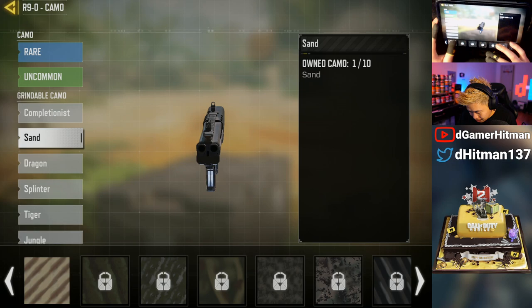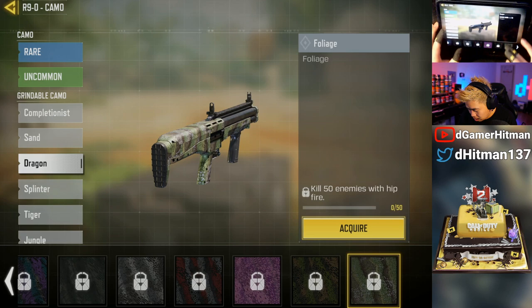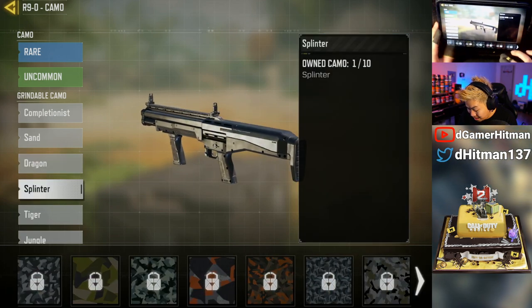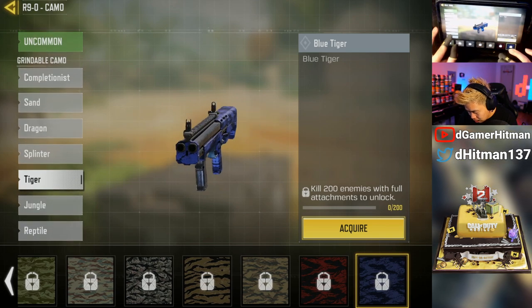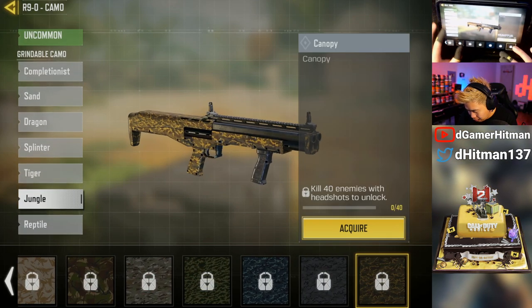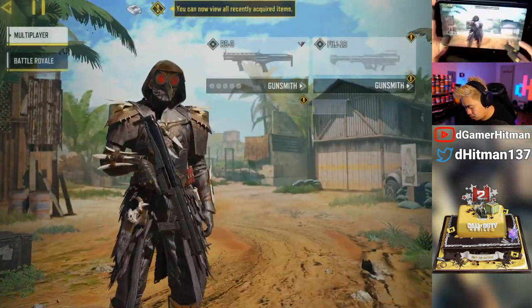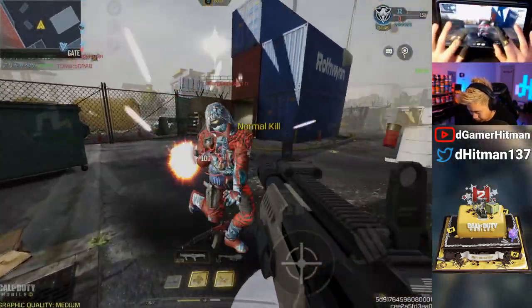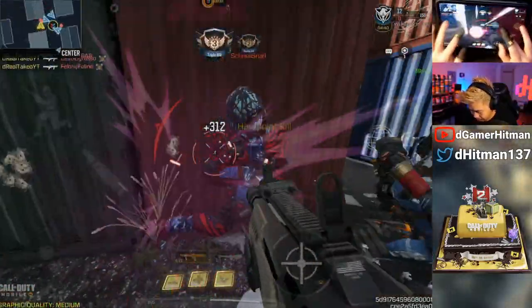I'm excited to grind this shotgun, it seems to be pretty good. A diamond camo is 120 kills so I don't think we'll get that done, but 300 kills — that's not much. 550 hipfires, that's easy. Long shot might be a little difficult, we'll see. 200 full attachments, 40 headshots — kind of annoying. But we'll just start it off; the no-attachments setup is kind of weak.